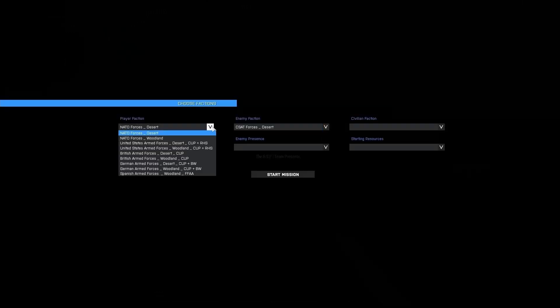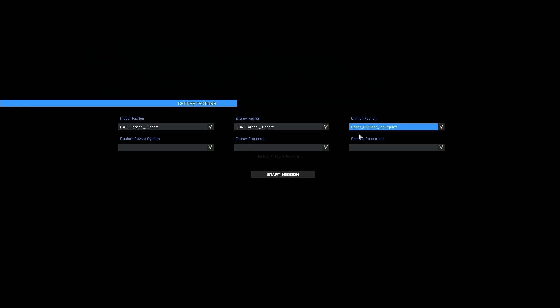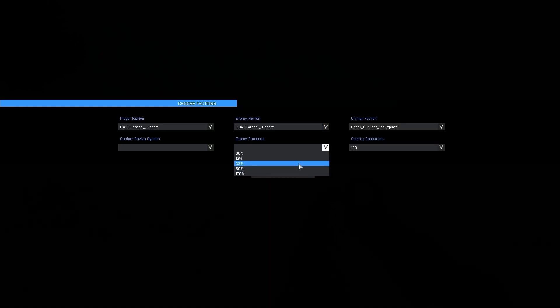You can also create enemy zones and objectives by placing certain markers in-game, which will create objectives and if needed spawn related compositions on the fly, and they are also persistent.